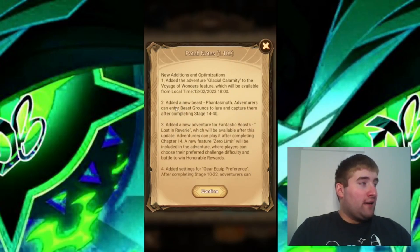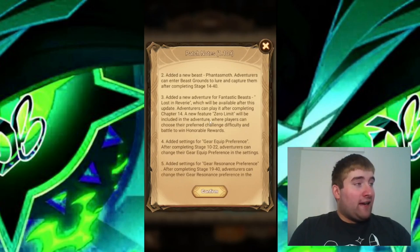Out of the adventure Glacial Calamity, a new beast Fantasmoth has been added to the Voyage of Wonders. Adventures can enter beast grounds and learn to capture them. A new adventure for fantastic beasts called Lost in Reverie will be available after this update — players can access it by completing chapter 14. A new feature called Zero Limit will be included in the adventure, where players can choose their preferred challenge difficulty and battle to win honorable rewards.